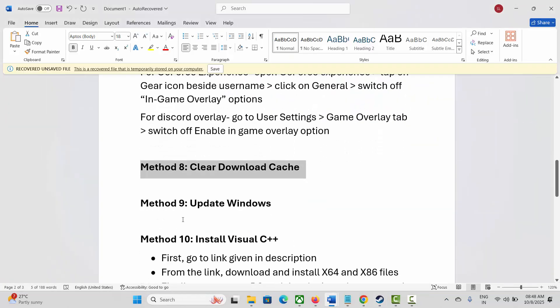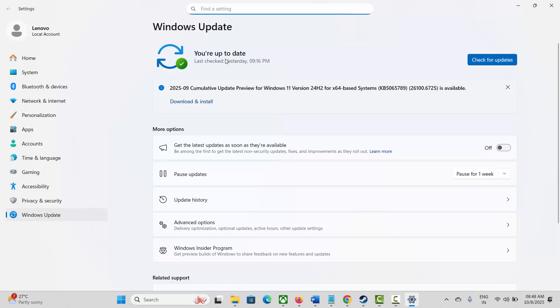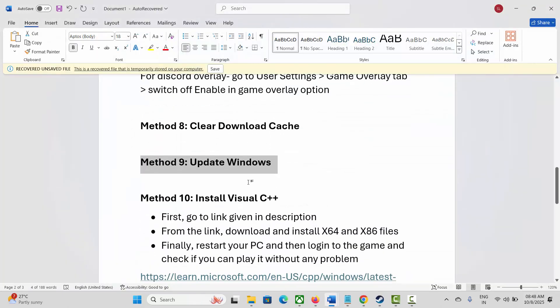Next method is to update Windows. For that, go to Windows Search and search for Check for Updates. Click on the Check for Updates option and it will check if there is any update available. After updating Windows, try to launch the game and see if you can play it.